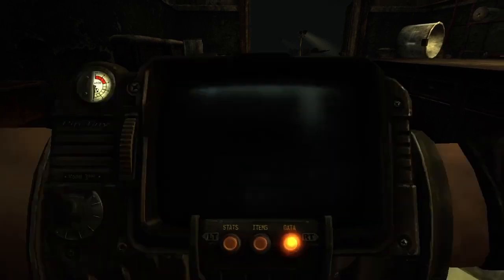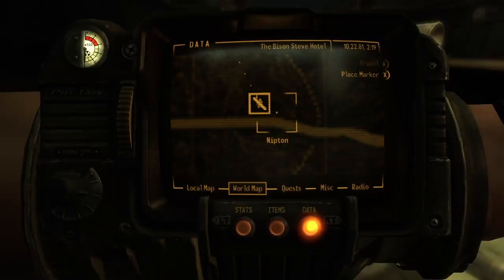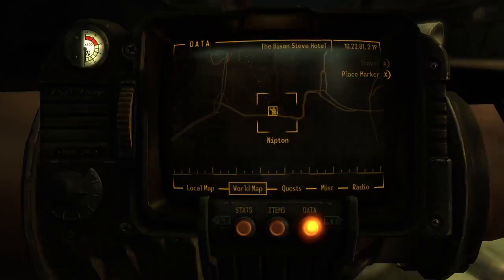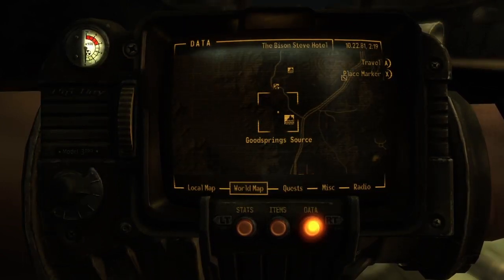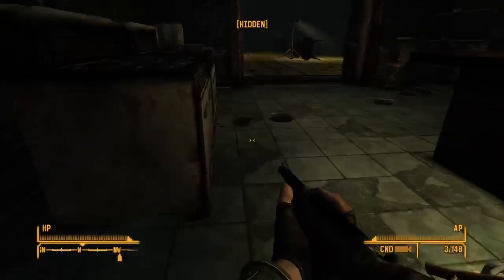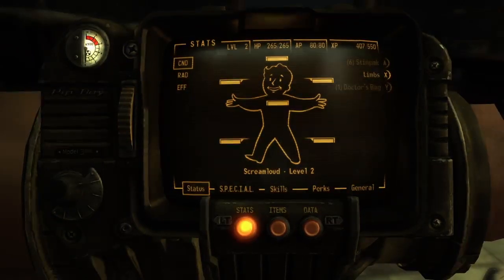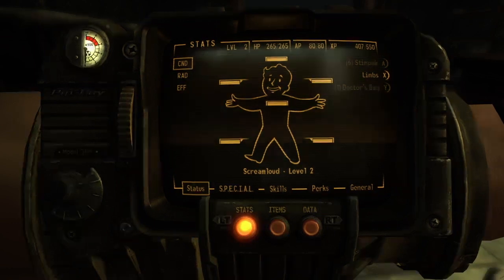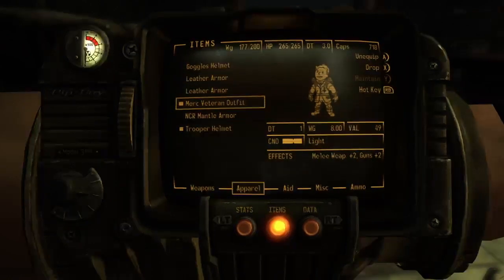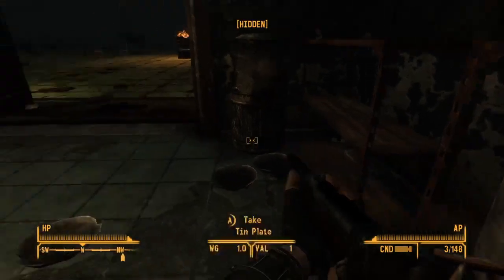Did we get some map locations? Let's look. We did — way down here. Nipton. Where is Goodsprings? We should go back and sell stuff. What's my weight right now? Yeah, we should go sell some stuff. I kind of want to continue through here a little bit.